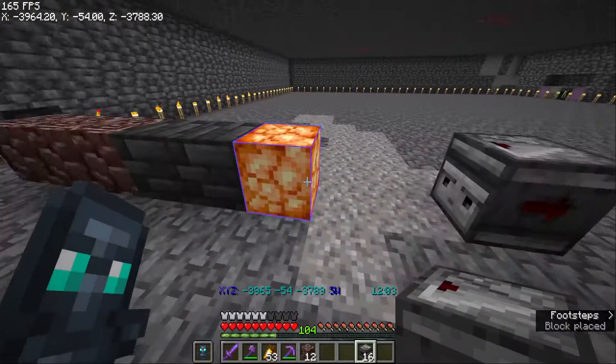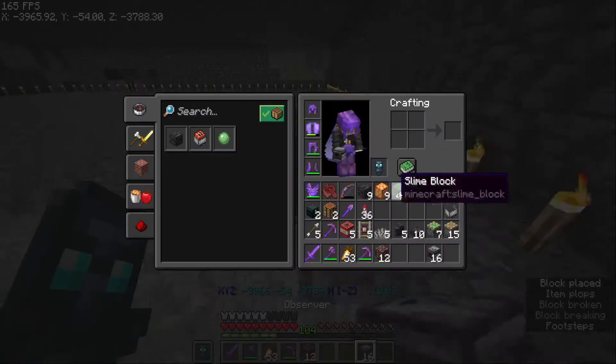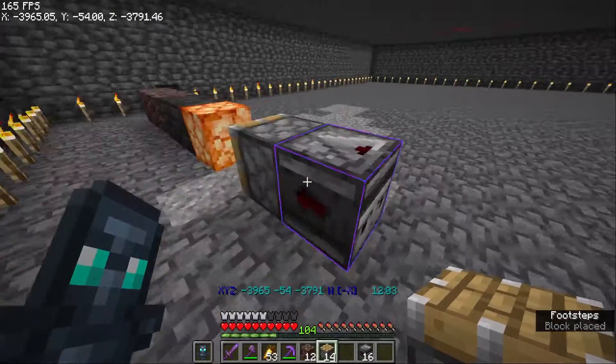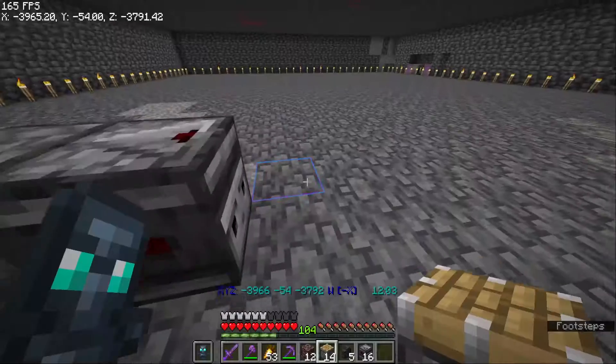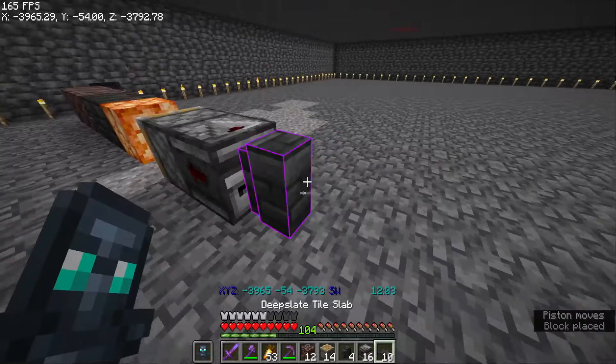Next, place an observer facing this way and a piston facing towards you, which look like this. In front of the observer we're going to place a wall and then a top slab.